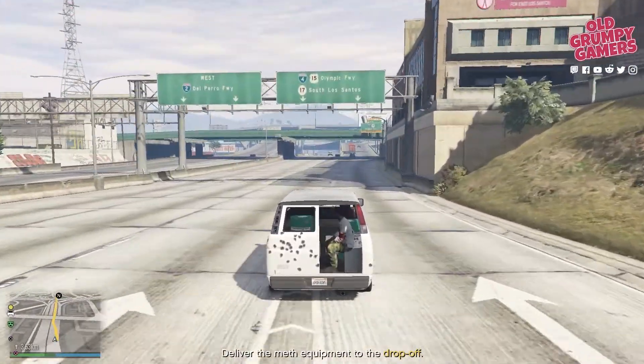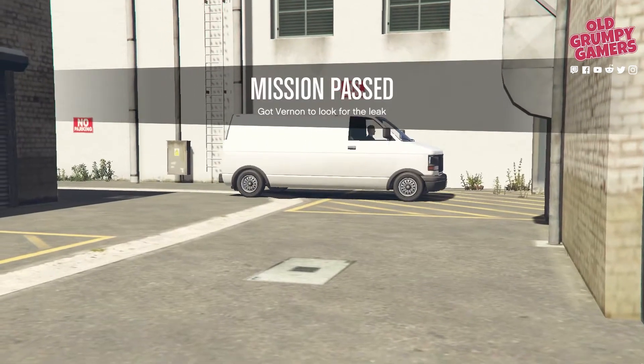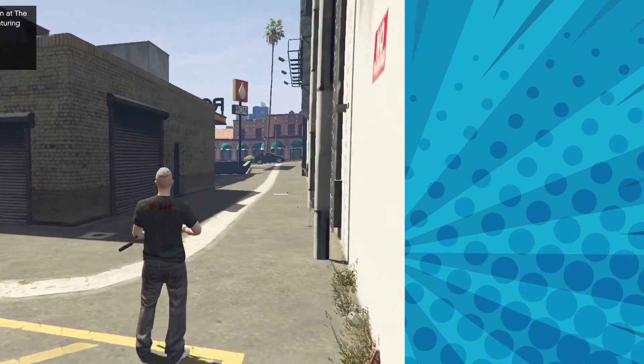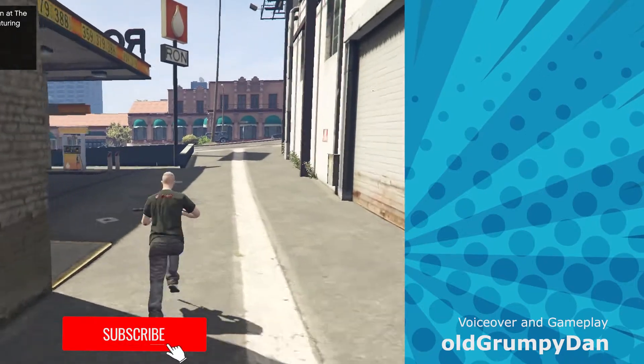Now you just have to play a game of keep-away until the bikers get bored. With that done, you'll be prompted to head back to the lock-up across town. After what feels like about three years, you can drop the van off and the job's done. Thanks for watching — check out the video up top for another Contract DLC guide, or the one down the bottom for some more old grumpy gamer goodness. Stay safe, wash your hands, and we'll see you in the next video.